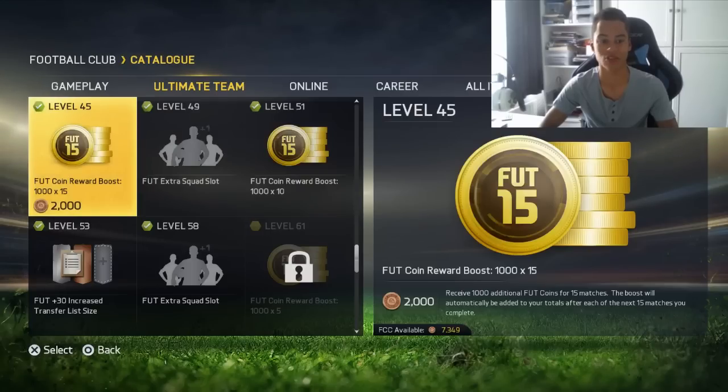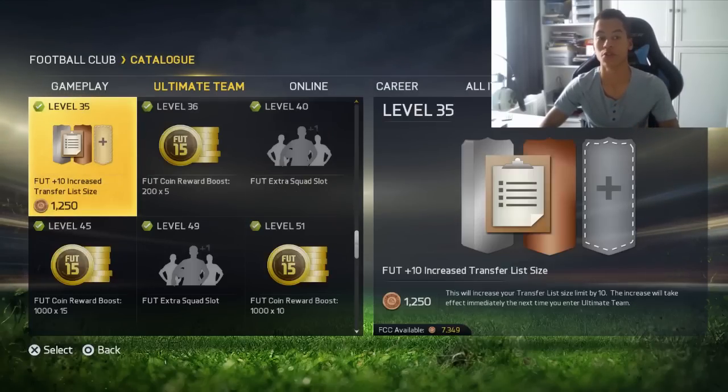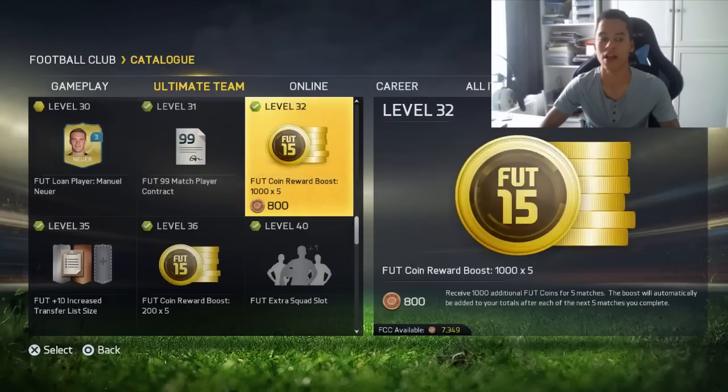That is this episode done with the coin reward boosters. A lot of people do know these, but some people new to Ultimate Team may not know them too well. It's actually just a really easy thing because some people do forget about it when they start the game. So just buy these coin reward boosters, play your matches — they do stack up.